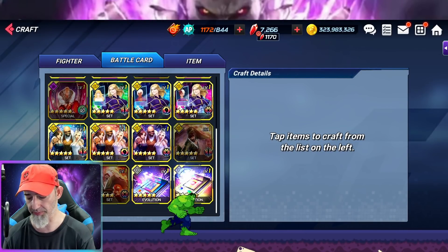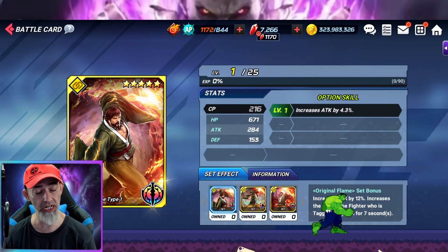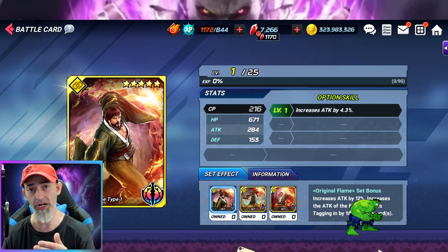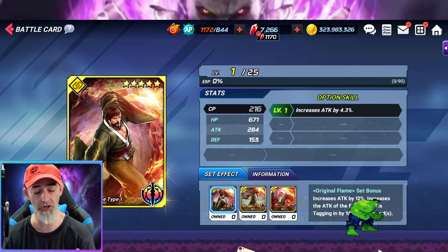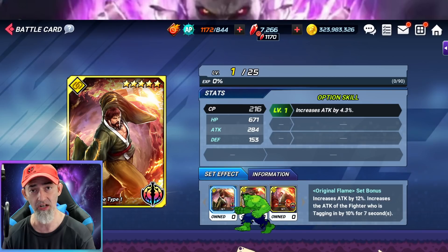These new cards will give you an increased attack by 33% in total. You get 7% attack per card, which is 21% altogether, and then an extra 12% attack for 33% total. You also get an extra 10% attack whenever you're tagging in for 7 seconds, making it 43% extra attack.